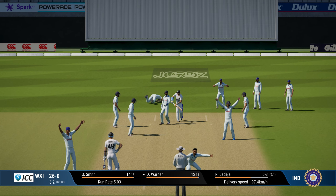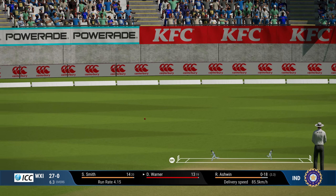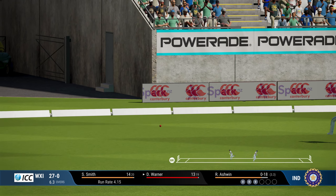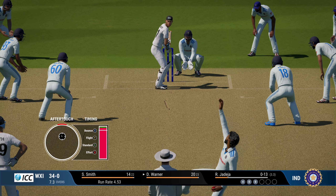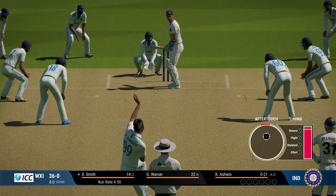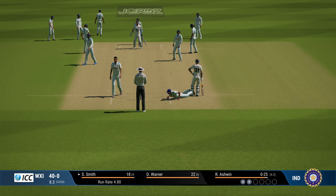Cricket 22 had a lot of issues with spin bowling — just absolutely dismantling AI batting in around 5-6 overs. You just had to bowl spin with a short leg in place and you'd get a bucket of wickets. But that is not the case in Cricket 24. Although there are instances where batsmen throw their wickets away with inside and outside edges to spinners, it is not as common as in Cricket 22. So this is where I disagree — people say it is absolutely easy to take wickets with spinners, but it is not.